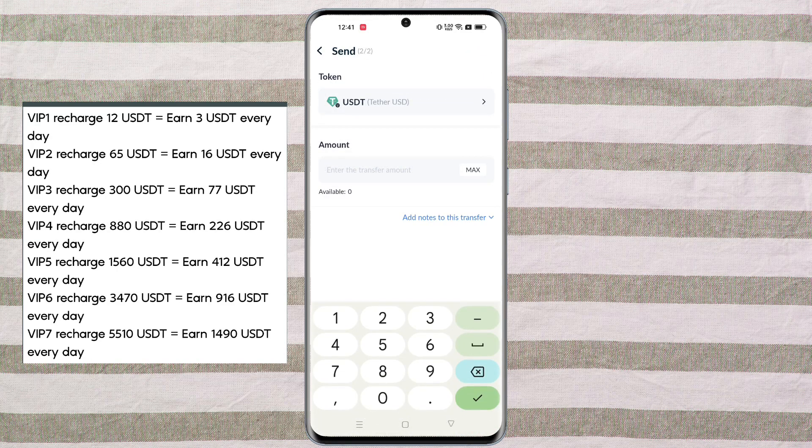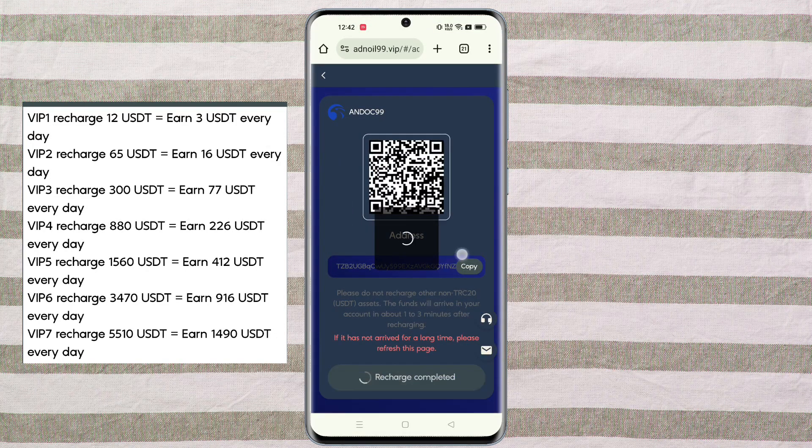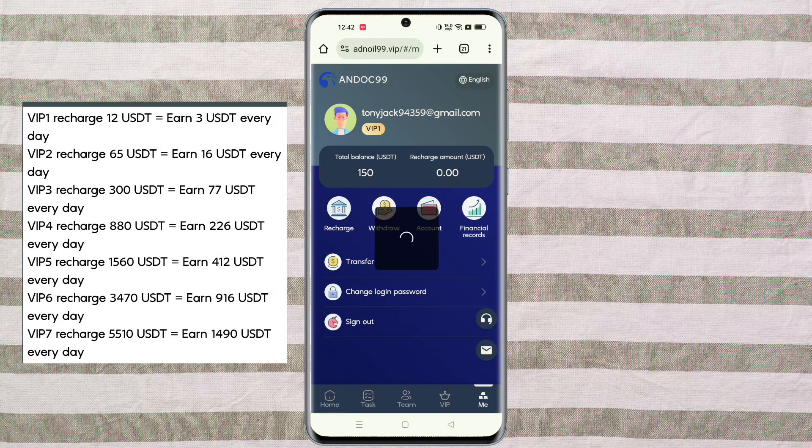First I will show you how to deposit your money. Click on the recharge option, then you will need to copy the address and go to your wallet, then click on the paste option. You will need to recharge eight USDT for VIP one, then click on the recharge completed option. My recharge has been successfully completed.